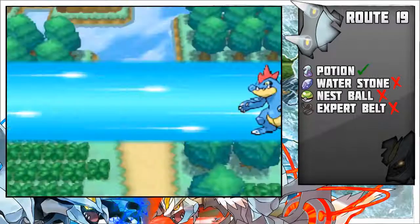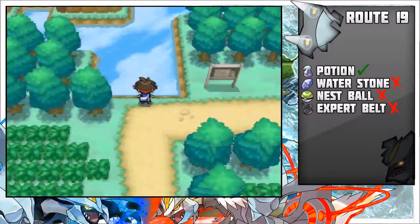The first item is a Potion, next to that trainer that shows you how to jump over ledges.